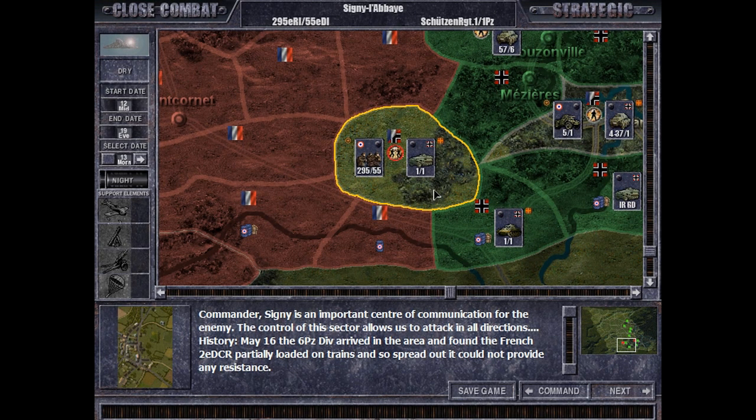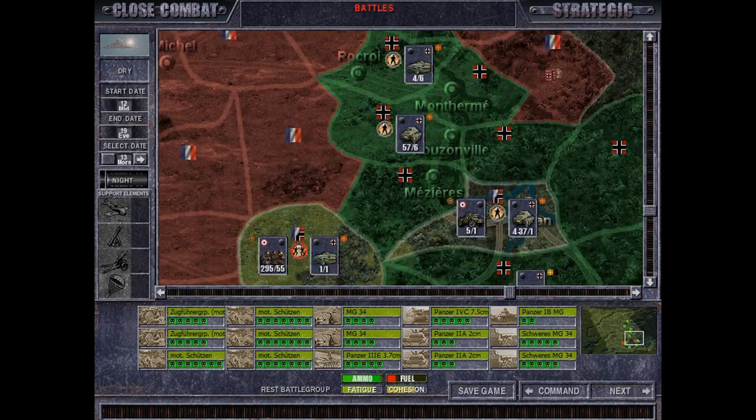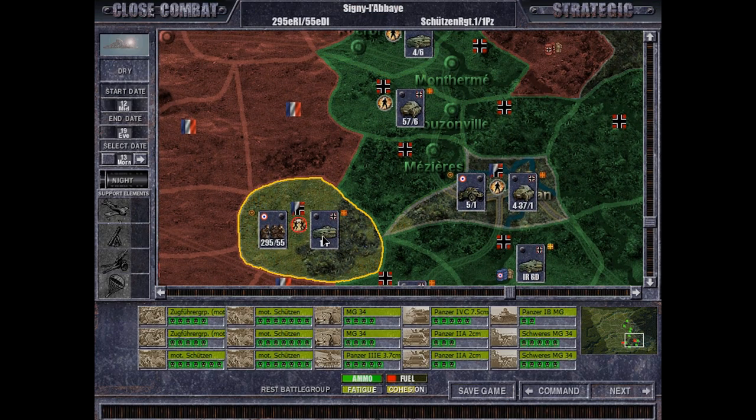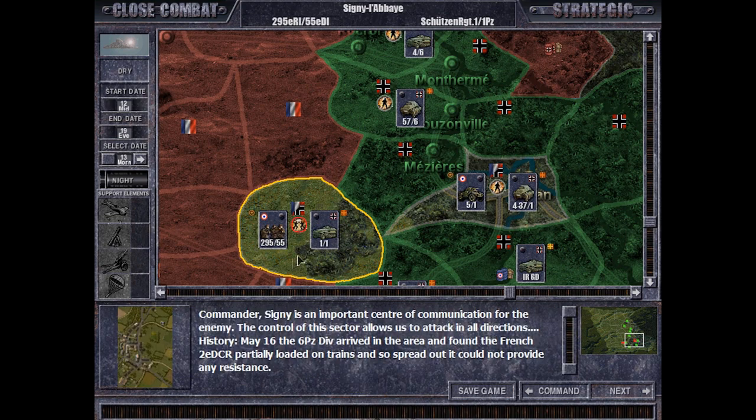Welcome back to the 23rd episode of a Close Combat Moose mod for TLD playthrough with the Germans and the gang campaign on elite difficulty. This will be the last battle of the first night — we're on the morning of the second day, the early hours. Either way, we are here in Cygni. Commander, Cygni is an important center of communication for the enemy. Control of this sector allows us to attack in all directions.